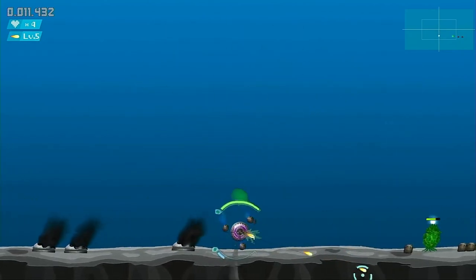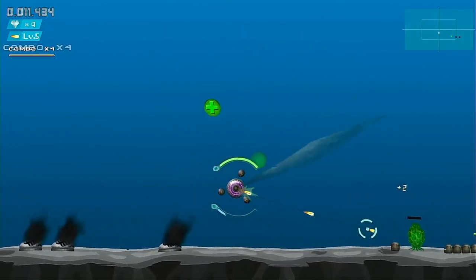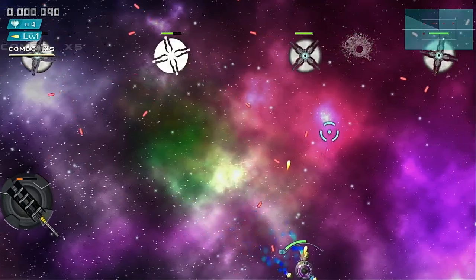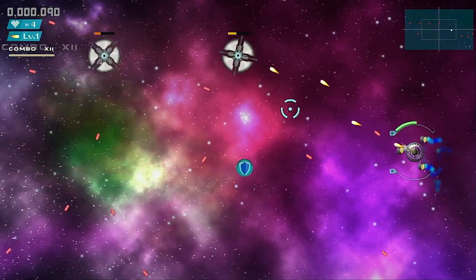In the top left corner, from top to bottom, was displayed my score, remaining lives, current weapon type, and weapon power level, as well as a combo meter which increased whenever my shots hit anything, multiplying the amount of points earned from killing enemies.